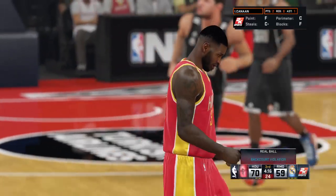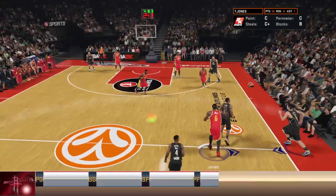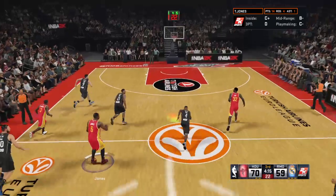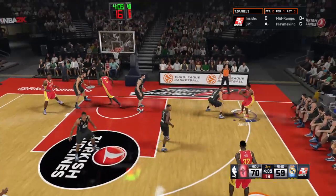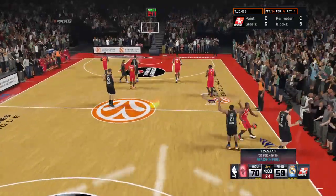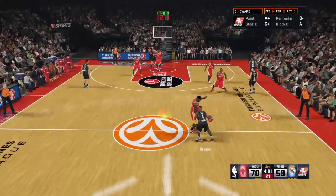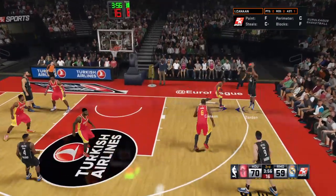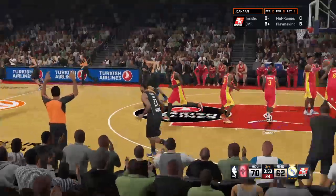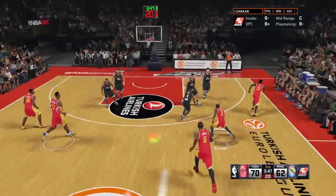That'll be a backcourt violation. Terrence Jones checked in for Houston. It's stolen by Jones — and it's Houston on the break. On the wing — Daniels. Picked him clean. The foul goes on Isaiah Cannon — that is his first foul of the game. 14 fouls. Pass to Reyes — let's it go with a three — it'll go. The Rockets lead is cut down to just eight points with the bucket from Darden. He's going to keep banging those home if you give him that much space.